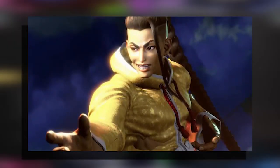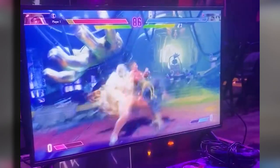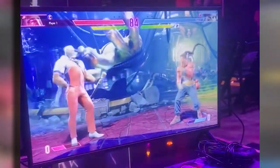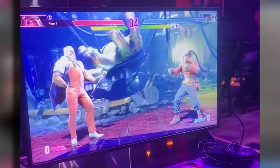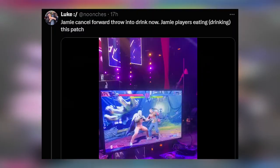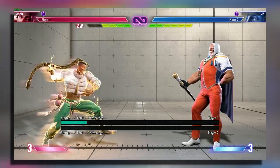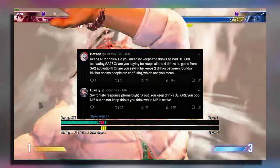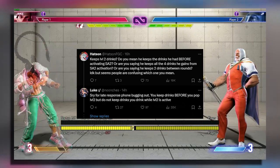Next up on the list is Jamie. Capcom has given Jamie yet another way to increase his drink level. Basically, he can get another drink by holding down the throw button after a forward throw. From the video, it's unclear if he can do this without any drink levels, but if it was the case, it would have been mentioned in the tweet. The second change is that Jamie now keeps his drink levels after using a level two, which means if he had any drink levels before he used a level two, he will still keep them after the level two is over, unlike before where he started from zero again.